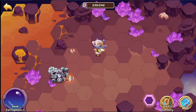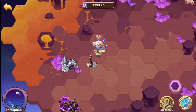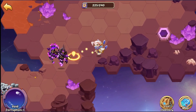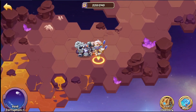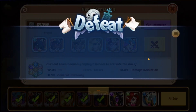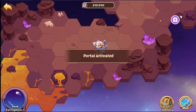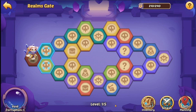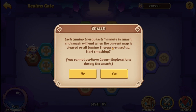Do you recharge? Battle — go forth and do your worst. Activate the portal. Defeat — battle again — Victory! Portal activated. Okay, so they added a new minigame. Level one of five — did we get anything? We still haven't gotten anything. Smash — each limbo energy lasts one minute in Smash, and Smash will end when the current area is cleared or all your energy is used up.